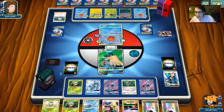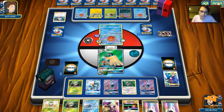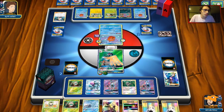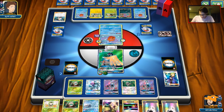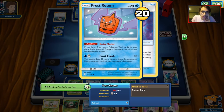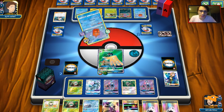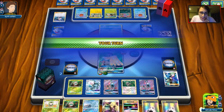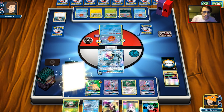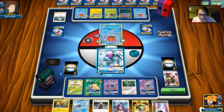A viewer pulls a Rainbow Rare Rayquaza and others are grinding the new ladder for Gardevoir rewards. The ladder is now set to Sun and Moon on standard format. For best decks in the new standard: probably Zoark variants, Buzz is still pretty good. We wrap up the stream discussing what got big in the new format, chat about OBS recording setup, and Gardevoir GX being a great card and worth grinding for on the ladder.